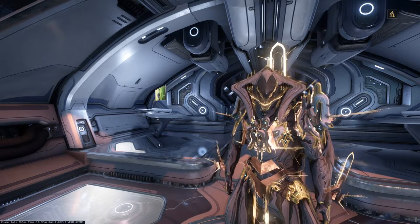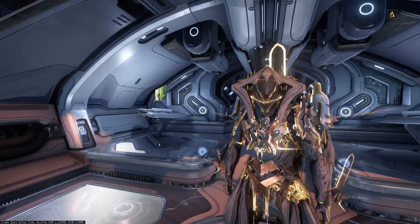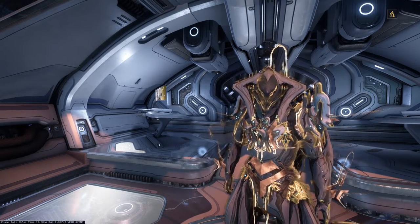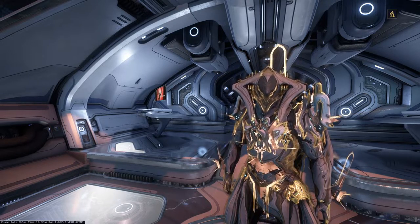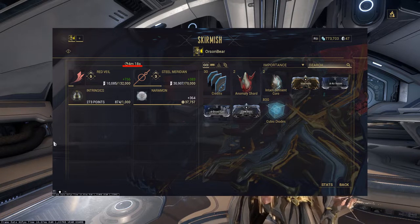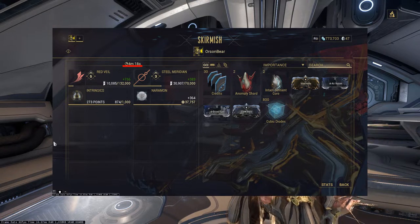Secondly, there's a major difference between Railjack and regular missions: you will be able to keep some of the loot, like the Anomaly Shards, even if you fail the mission. This means you can ignore all the fighters, crew ships, and mission objectives — just go straight to the Murex. If your character is geared up enough, it takes less than 5 minutes to finish the Murex. That's why it takes about 3 hours to get all 65 shards you need.